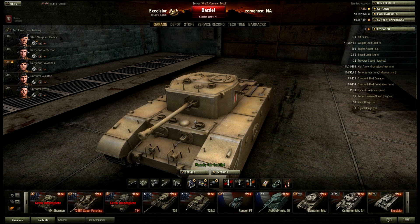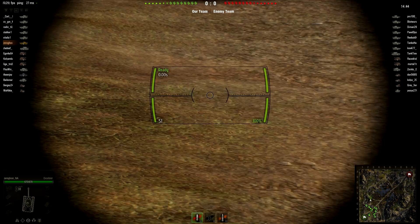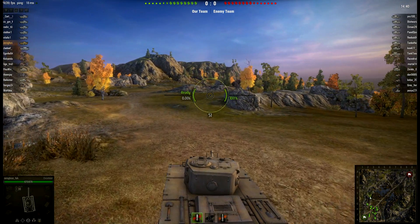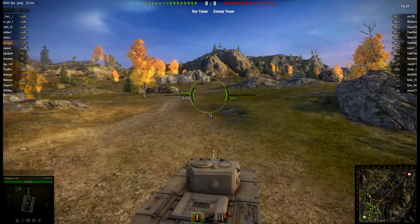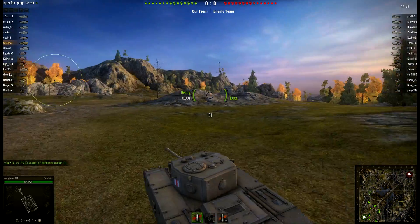Let's jump into some games and show you how it works and how it doesn't work. Here we can see the speed of the Excelsior in the bottom left corner — doing 41 down the hill. This is the first game in this thing, just taking a look around.